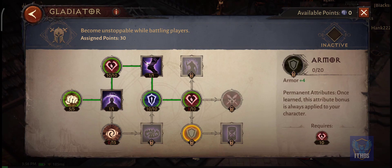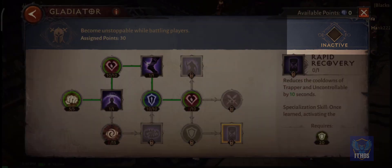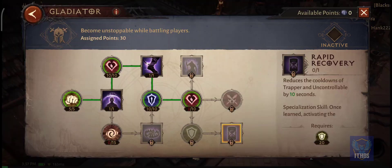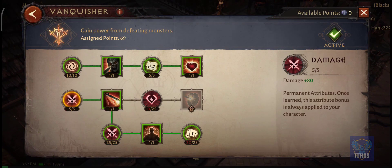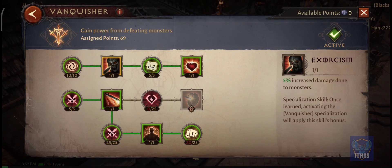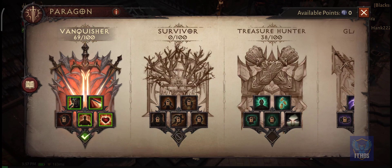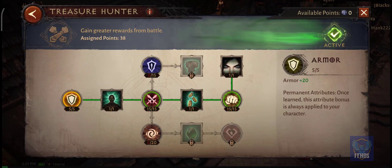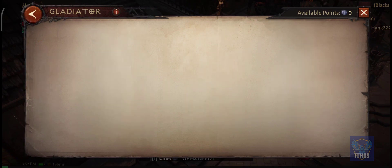One thing you might have noticed is the box on the top right which says 'Inactive.' You can select which Paragon you want to activate by pressing on that. As you can see, the Vanquisher Paragon is currently activated. If I want to activate another Paragon, I just go to Treasure Hunter and click the top right, and as you can see now it's active. Let me do that for the Gladiator one as well.